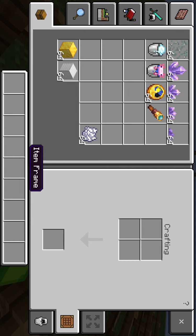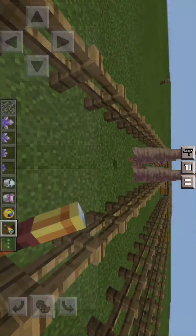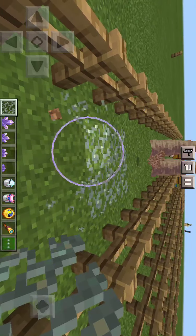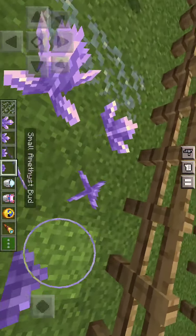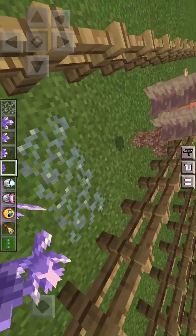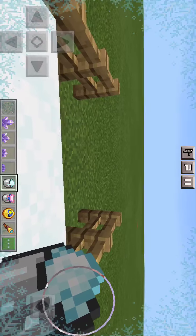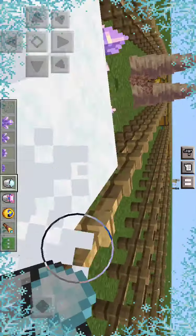We have a little bit more items. This is the glowing lichen, which makes caves glow a bit — that's really cool. These are different amethysts that range from different sizes. This is the powder snow bucket. If you stand in it, your screen starts to frost over and your heartbeat indicator will turn blue, which is really, really cool.